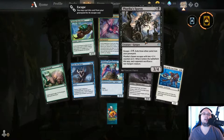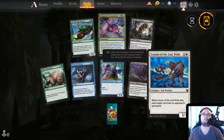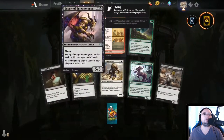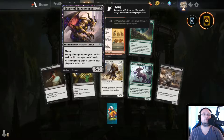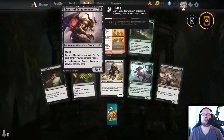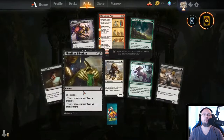Spawn of Chaos — 4 mana, 3/4, Escape for 5 mana. Escapes with two 1/1 counters — when it enters the battlefield this way, each opponent sacrifices a non-Gorgon creature. Enemy of Enlightenment — 6 mana, 5/5, Flying. Gets minus 1/minus 1 for each card in your opponent's hand. At the beginning of your upkeep, each player discards a card — really cool, obviously used in a discard deck. Freak of Liberation — 3 mana instant, choose one: target opponent sacrifices a creature, or target opponent sacrifices an enchantment.